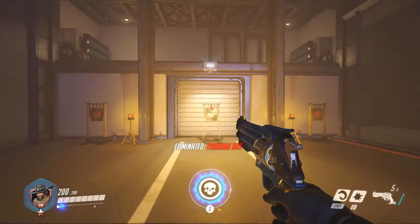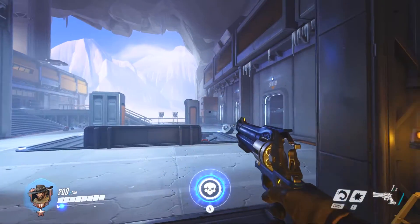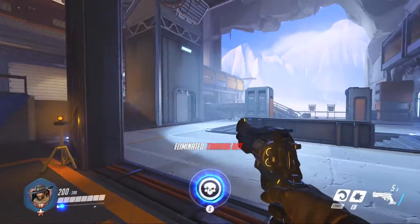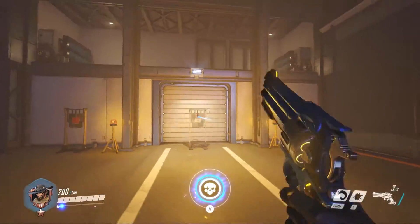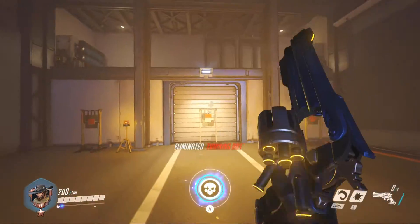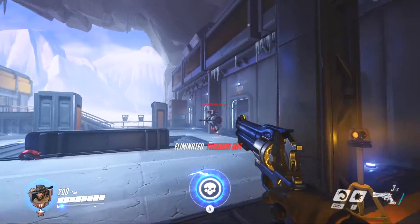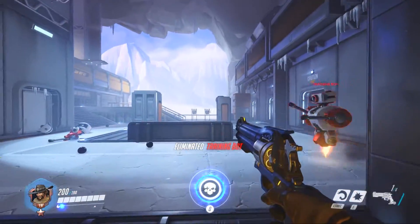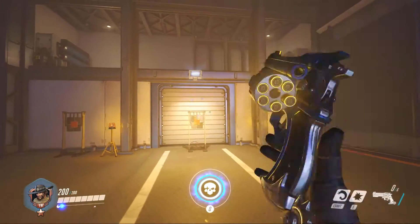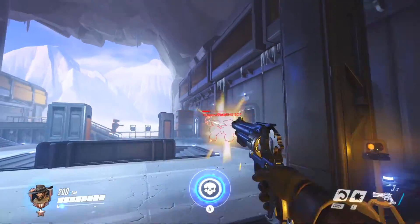For the next drill we're going to stay in the same spot in the practice range, but this time we're going to alternate between shooting a bot and the target behind us against the wall. This is another way to practice snapping to a target, but this time your target is behind you. Your goal with this drill is to remain in control at the end of the spin — shoot the bot, turn around, shoot the target behind you, and when you finish your spin you want to remain in control. You don't want to have to readjust your mouse, and this is when a larger mouse pad becomes beneficial if you are using a lower sensitivity.